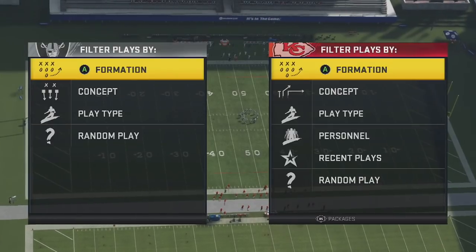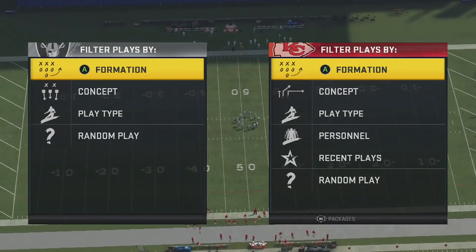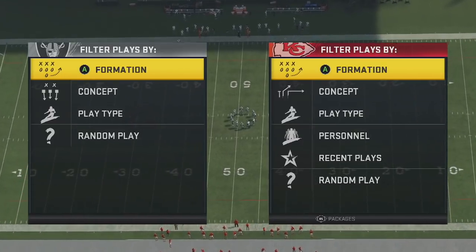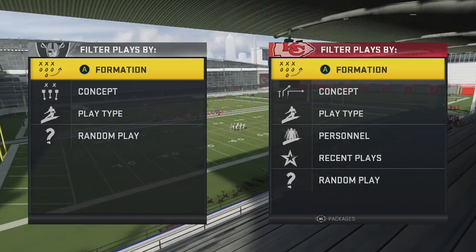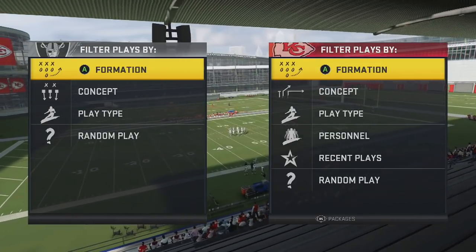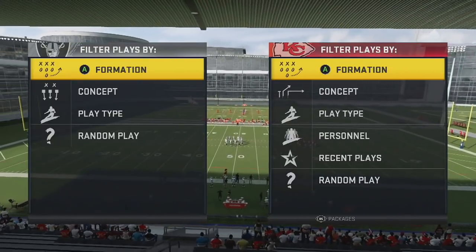What's up everybody, Duke back here from sportsgamers.com. We got some great Madden 20 tips for you on deck today. I'm going to continue to break down the most explosive offense in Madden 20 that's very easy to run — this is the Gun Split Close Pats. You can find this in the New England or the Miami offensive playbooks.